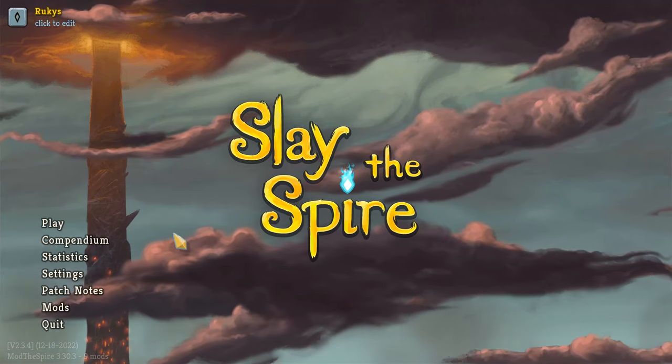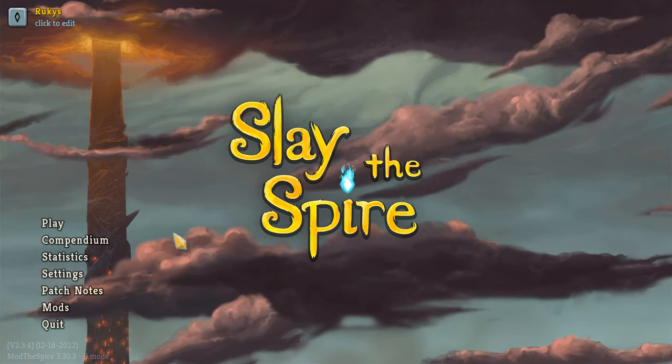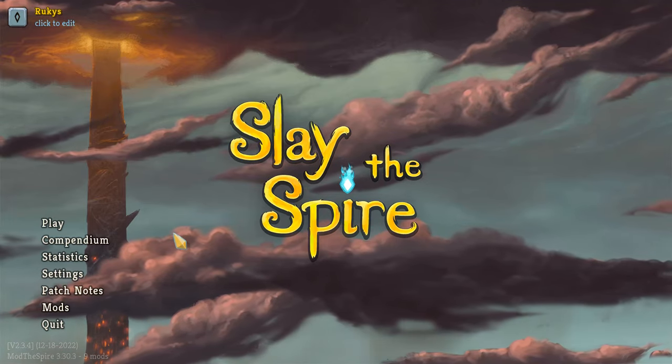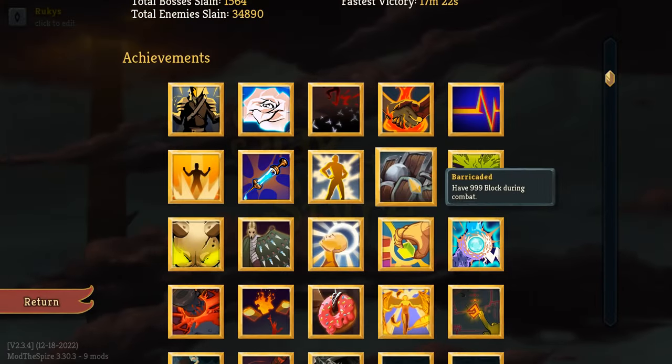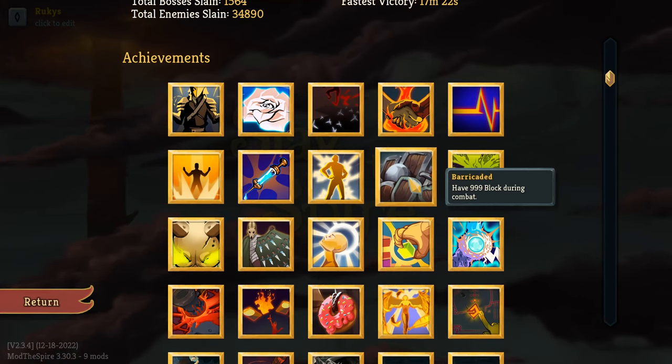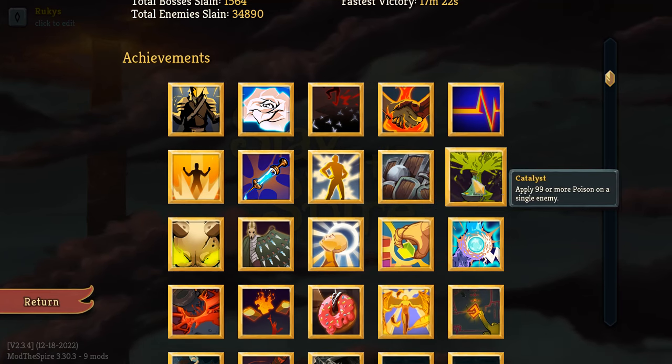Hey guys, Ruckus Gaming here, coming at you with another episode of Tuesday Tips and Tricks. Today we are talking about the Barricaded Achievement. For this achievement, you are going to need to get 999 block in a single combat.